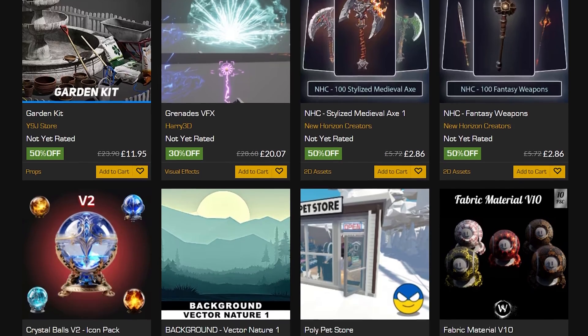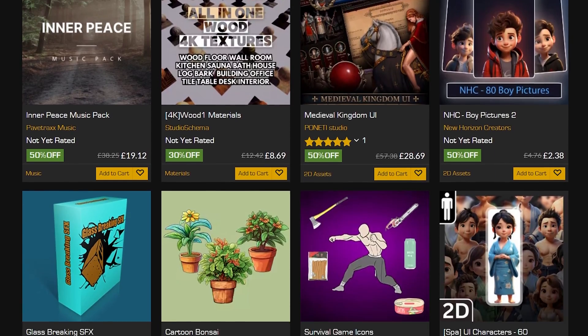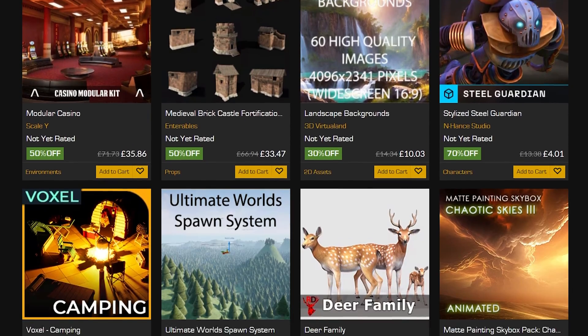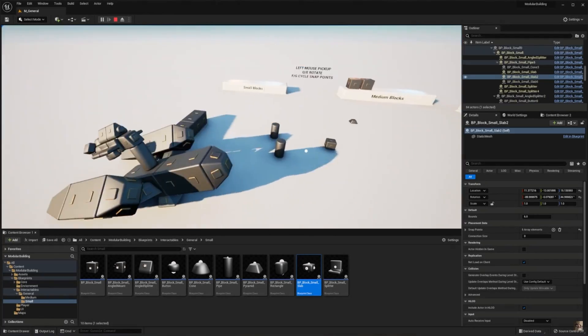What I'm going to be doing today is just showcasing the top 10 assets that I've found. There are thousands more on the page so make sure to look for yourself as well, but these are the top 10 which I want to show off and showcase today. So without further ado, let's just get right into it starting with the Modular Building System.